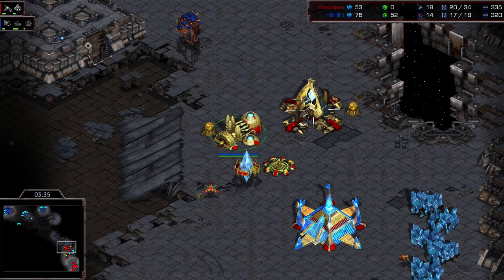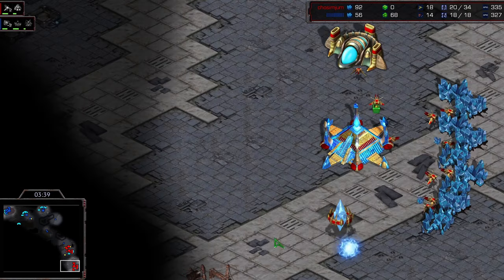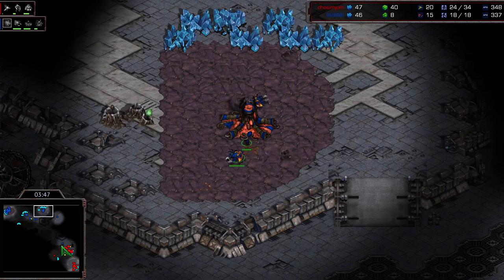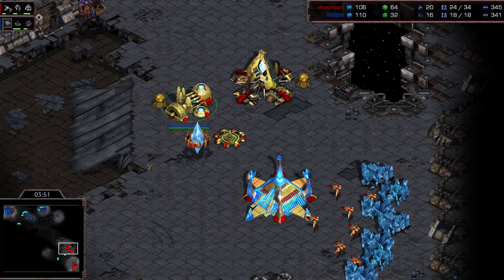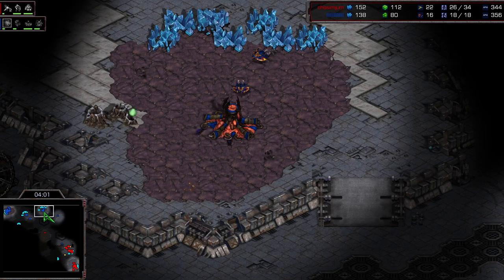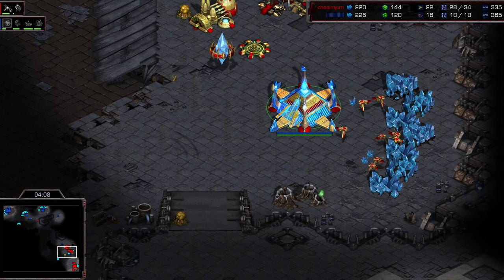We did see Shuttle throw down a forge fast expand here, hasn't cut too many corners, getting into a cybernetics core. Standard play would be that stargate follow-up, but maybe Shuttle has found a new way to play this matchup. He seemed like a pioneer back in the day — I felt like he was going to do great things. Around season 12 or 13 when he was really performing in PvZ, I thought he was going to go all the way and get an ASL victory.